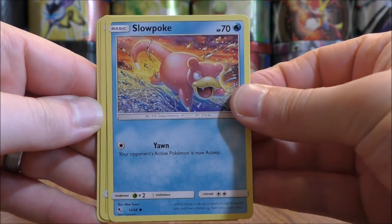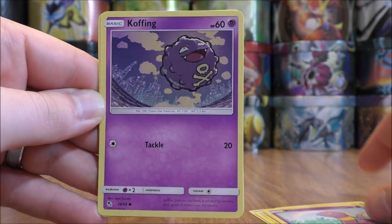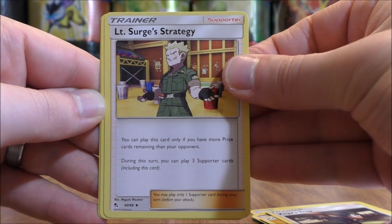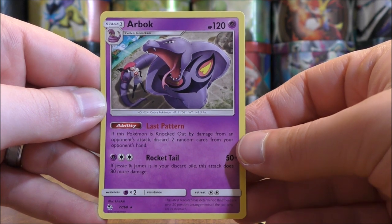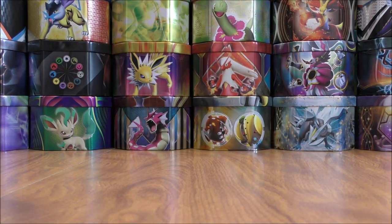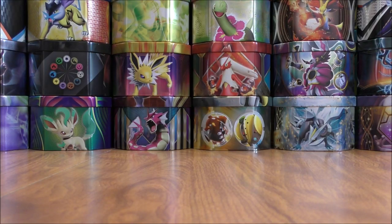Next pack. Slowpoke starts this one: Voltorb, Pikachu, Abra, Koffing, Lightning-type Energy, Koga's Trap, Lieutenant Surge's Strategy, Misty's Determination, Reverse Holo of a Lapras, and the final card would be an Arbok. No Shiny Vault subset cards so far, but it just takes one pack to turn things around. I've had pretty decent luck pulling a Rainbow Rare from Hidden Fates of the Legendary Birds.